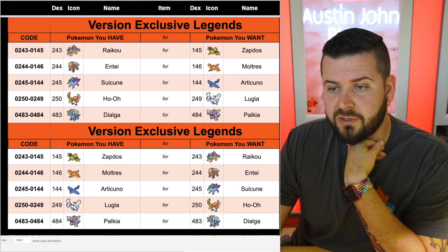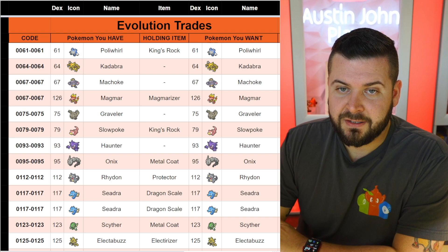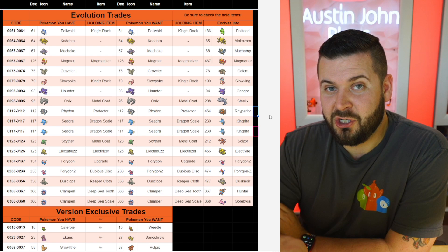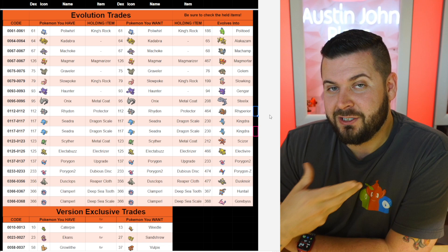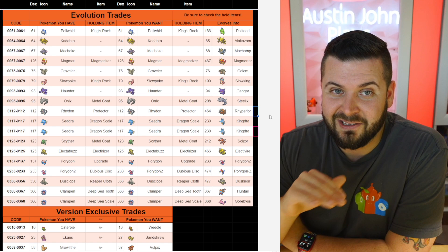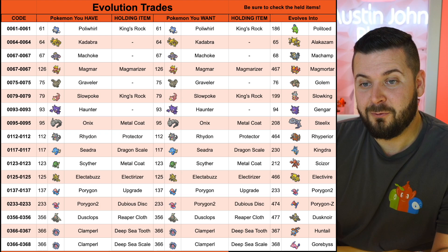The evolution trades are arguably the most difficult. I was able to go into the union room, hit public, show a Kadabra, someone showed a Haunter, and we traded and traded back. It was someone speaking Japanese and there was a nice unspoken bond about it. But since that's pre-release and you're not guaranteed that level of goodwill, we came up with a list. You need to offer the same thing you have — Poliwhirl holding a King's Rock for Poliwhirl with a King's Rock — so both people are guaranteed a Politoed.